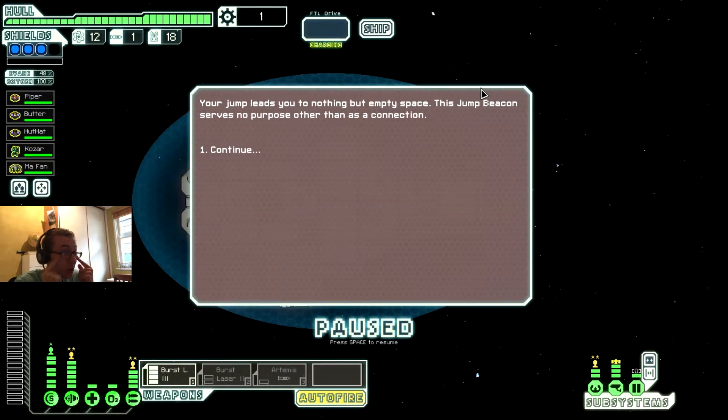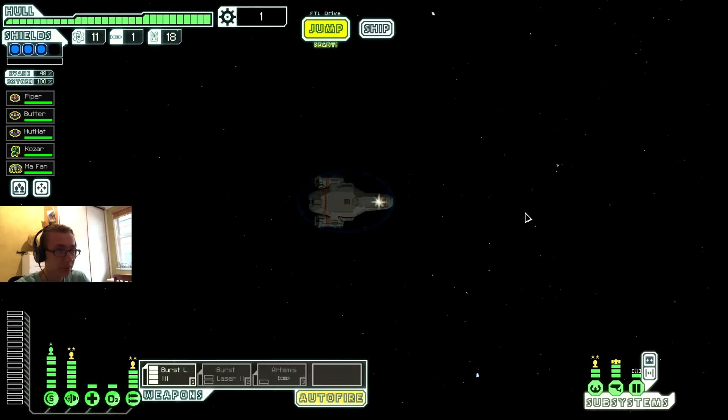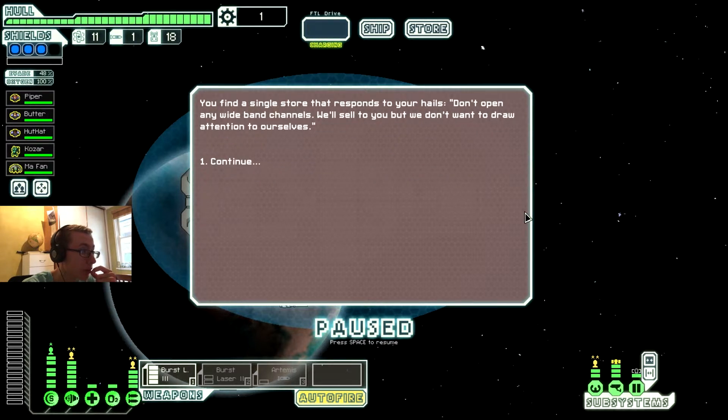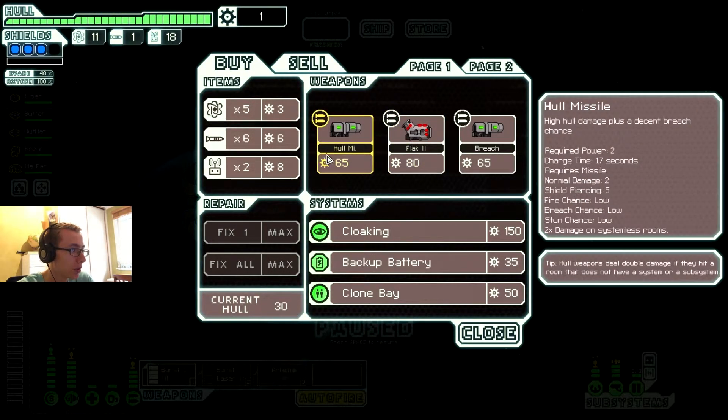A jump leads you to nothing but empty space — jumping serves no purpose other than as a connection. You come across a large trade station. However, as soon as you approach, a warning goes out to all ships in the region: do not associate with the Federation sympathizer — all who oppose the rebels will be punished. You find a single store that responds to your hails: don't open any wide band channels, we'll sell to you but we don't want to draw attention to ourselves. Nice, thanks mate — even though we can't really buy, it's nice to look.